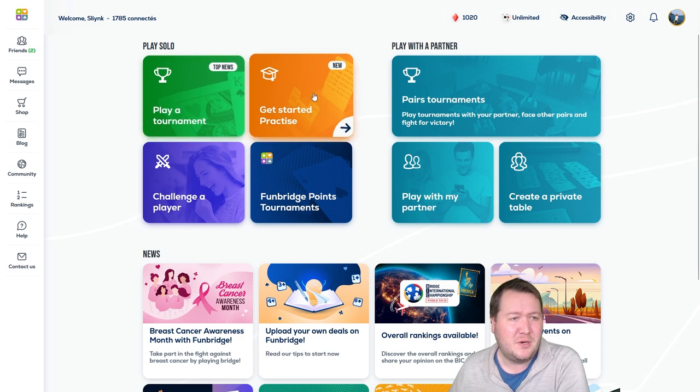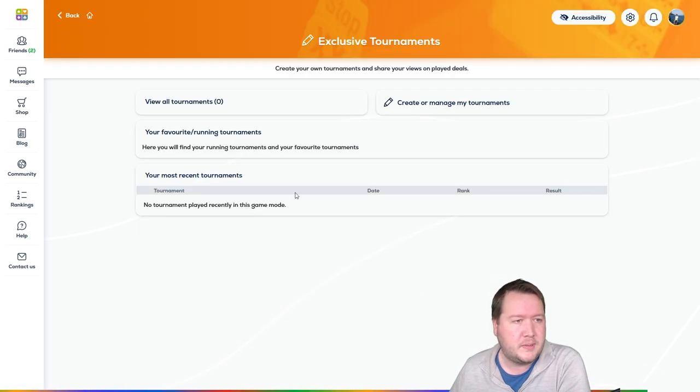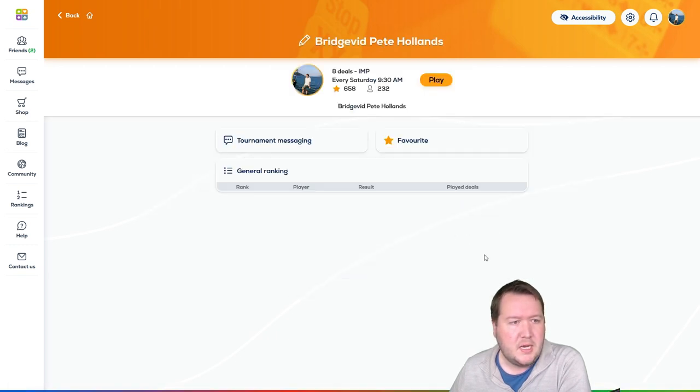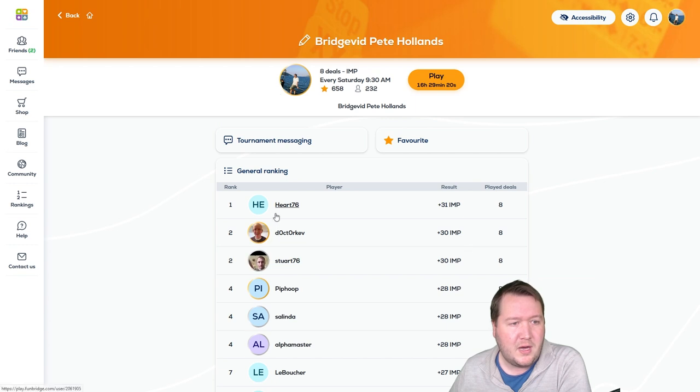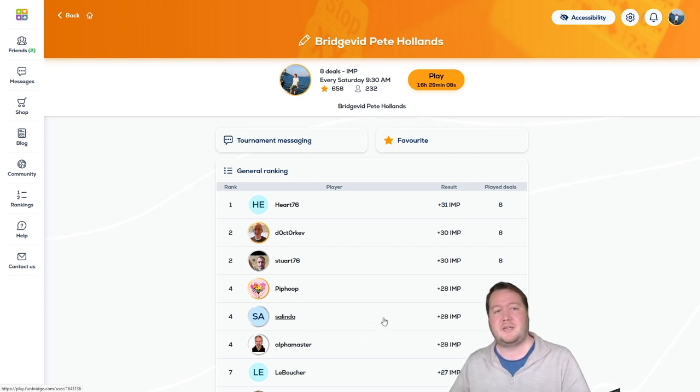Good day, it's Pete here and we're back for another fun bridge tournament. As usual I'll show you how to get in. Click 'Exclusive Tournaments', then 'View All Tournaments' and search for Bridge Vid. Heart 76 takes the top spot with plus 31, Dr Kevin Stewart 76 with plus 30, and rounding out the top six in equal fourth: Pip, Hoop, Cylinder and Alpha Master. Congrats to all of you.